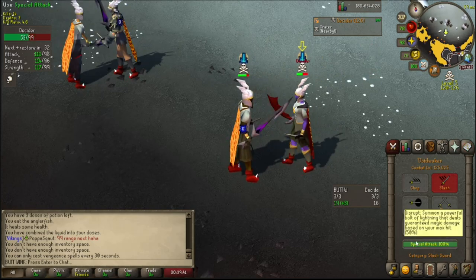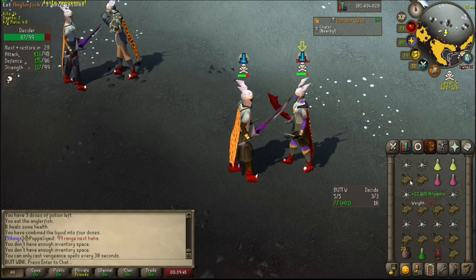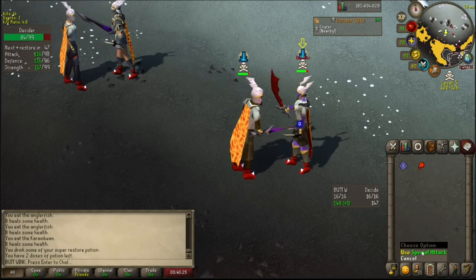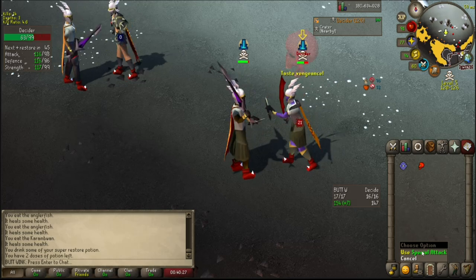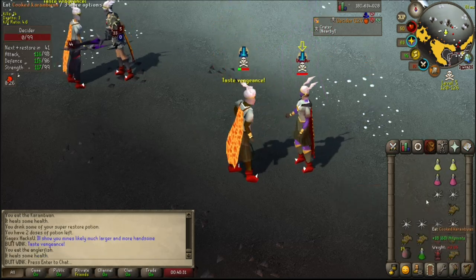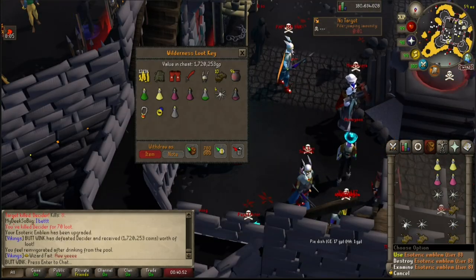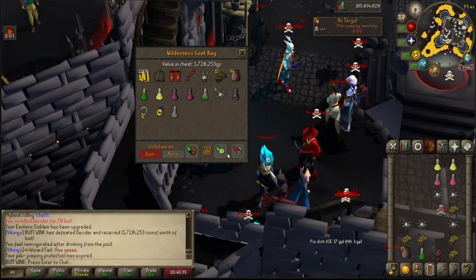We still got our vengeance. He ate that — good eat from him I guess. All right, we got him — nice. 1.7 mil and tier 8 emblem, so close to tier 10.